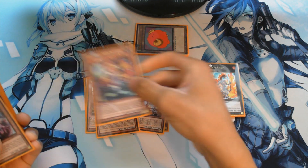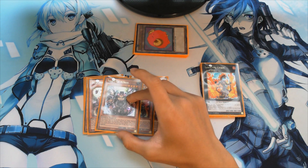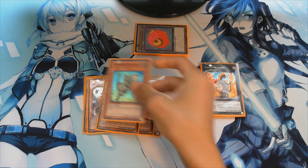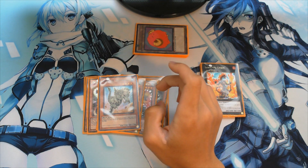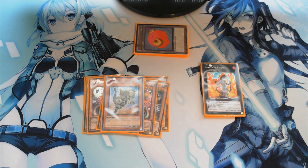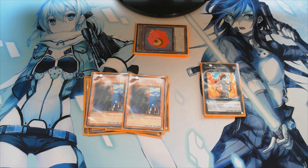Next we'll be running two Trap Tricks Nepenthes — they have really high defense and a pretty good effect. For our last Trap Tricks card, we'll be running one Trap Tricks Atrax, which has pretty high attack and a cool effect. Next we'll be running one Fossil Dino Pacycephalosaurus, which is really essential for this deck. Its effect states: neither player can special summon monsters while this card is face-up, and we destroy all special summoned monsters on the field.